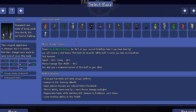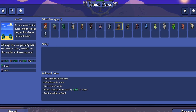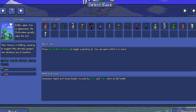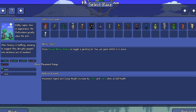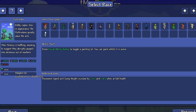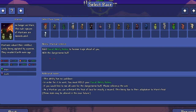Let's start with the Fluff Trodon. I like how some of them have different background pictures - that's a nice detail. Their history is 'baffling, seeming to suggest they abruptly popped into existence out of nowhere.' Ability: press the racial ability hotkey to toggle a painting UI - you can paint while it's active. Moving speed and jump height increased by 15% and 10% when at full health. They can also adapt to certain biomes, which is really cool.